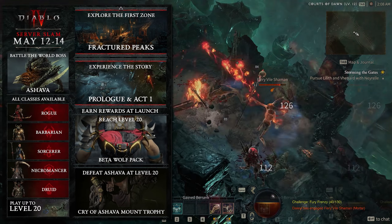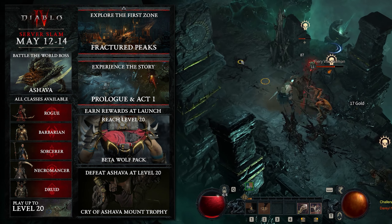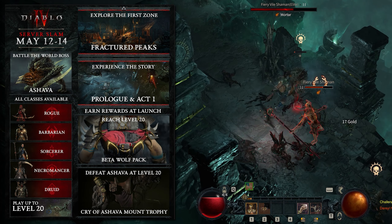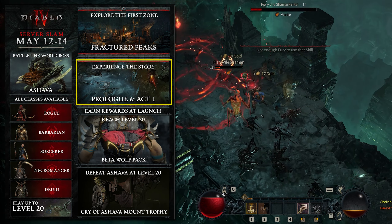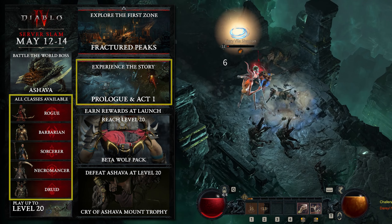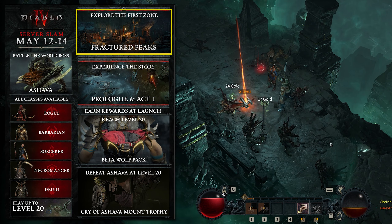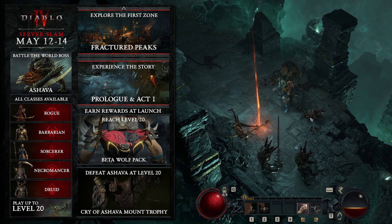First up, if you don't know what the server slam is, it's essentially an extra beta in order for Blizzard to really test their servers before the game officially launches. This beta includes everything that the last beta included: the prologue, the entirety of Act 1 within the Fractured Peaks, all 5 classes, the Ashava World Boss, dungeons, side quests, all that stuff. The available content remains the same, but there are some other changes this time around.